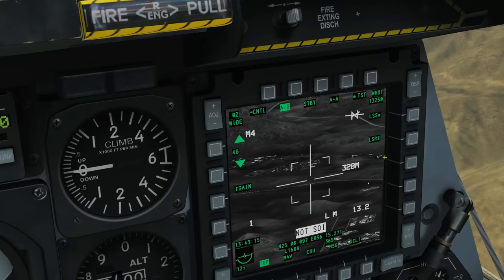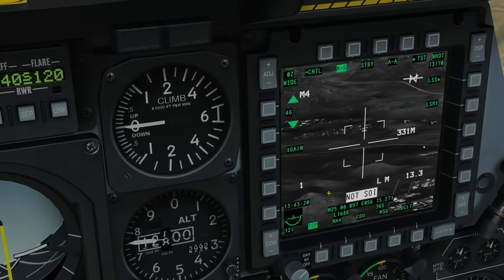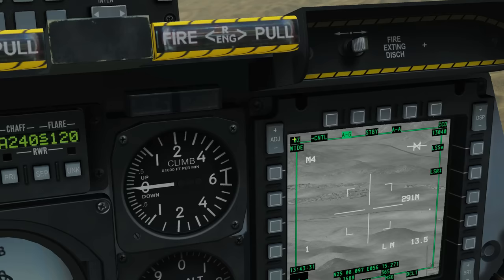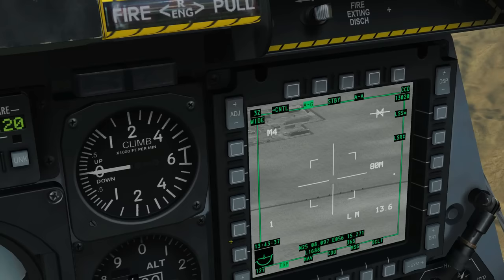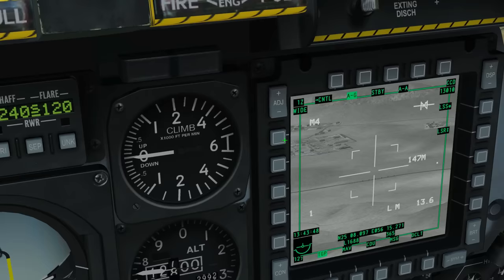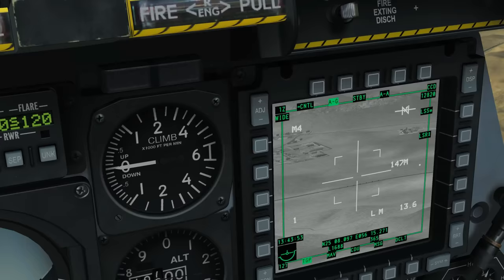If you can't do anything on the TGP, check it's SOI — make it SOI with coolie right long. Back to TV mode. Next is our zoom level — we zoom in and out with DMS forward and aft, and it shows how many times we've zoomed in. Next is the field of view, currently at wide — we change to narrow with china hat forward short, and back to wide again. Here is the masking type, which is not implemented in DCS.